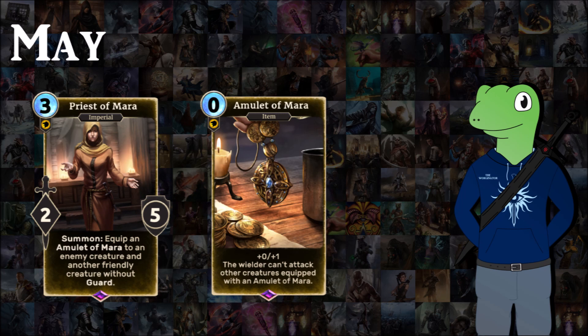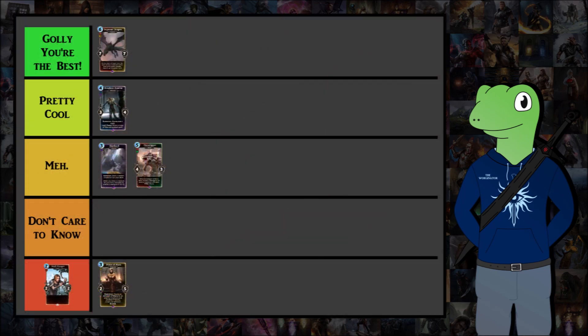The item is too specific — you're buffing one of your units and your opponent's units by one health each, and preventing one from killing the other, while neither can have Guard. There are very specific plays that work with it, but it doesn't seem worthwhile since you're still slightly buffing your opponent's card. It's going in the bottom 'General Forager' tier — compared to all other cards this year, it's probably the worst.